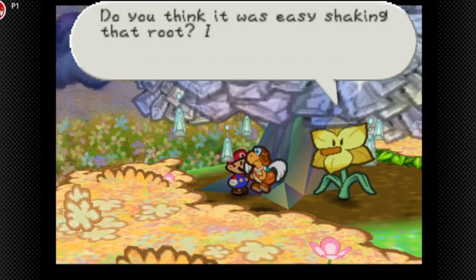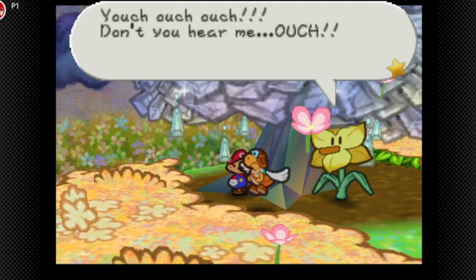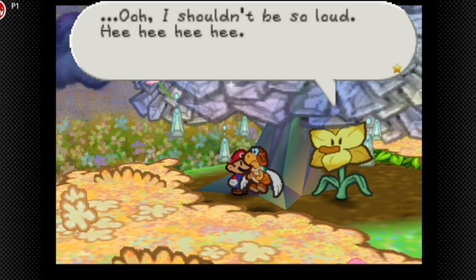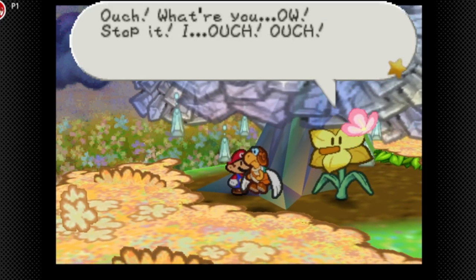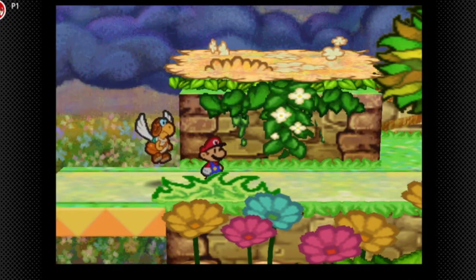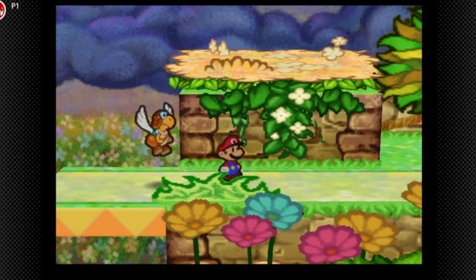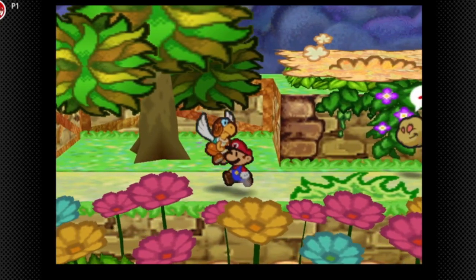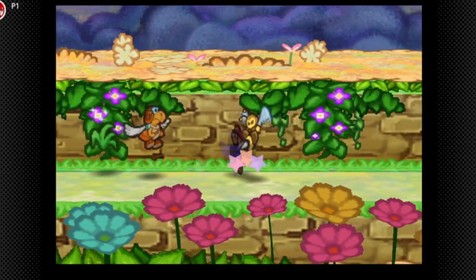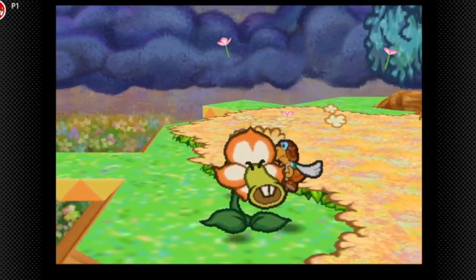Let's try this again. If you shake the tree too many times, she kicks you out. She says don't ever come here again. Yeah, so we can't go back there anymore. I only found out about that cutscene while researching for this playthrough. Thank god we took care of all the things we could before she kicked us out.